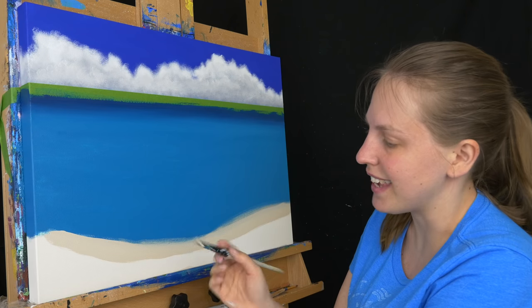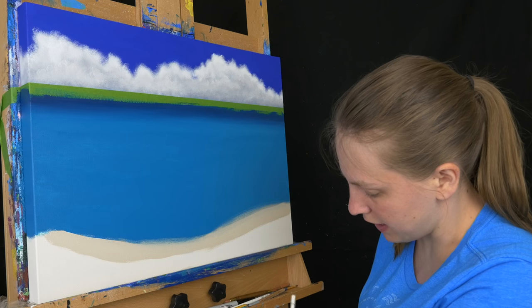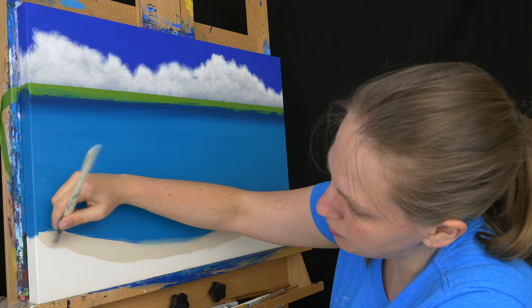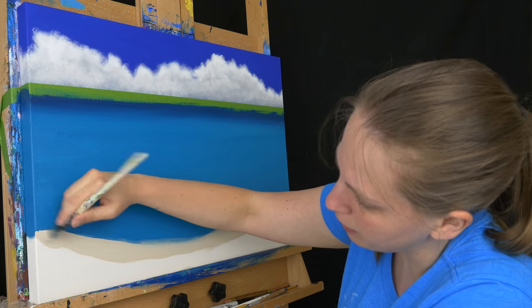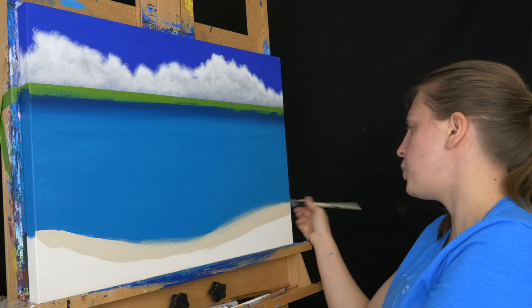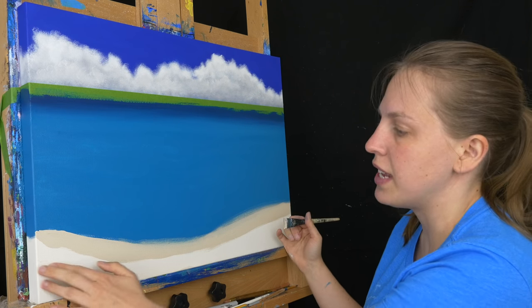I'm also blocking in the sand. So this is my wet sand color — it's titanium white with some raw sienna and some burnt umber. I'm just going to lay this down right along the water and blend it just a little bit into my water color. Then I'm going to lay my lighter version of this with more titanium white down here.